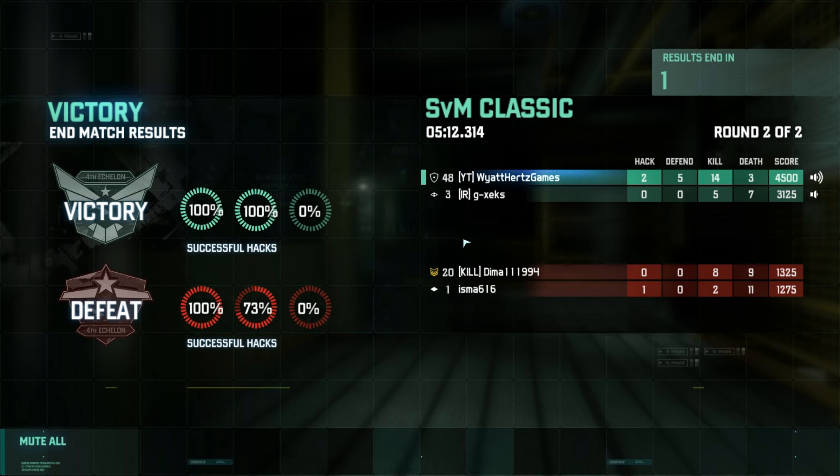Victory is ours. Two terminals to one and 73%, so they put up a good fight. Two will do. Let's take a look at the numbers: two hacks for me, five defends, 14 kills, and three deaths. Good score there with 4500. My teammate, probably a rookie player, but a five and seven certainly helped out the cause. On the other side, eight and nine for Dima - he's got some experience, he knows what's up. You can't really go by the rankings here - when you restart the single player game, your ranking on the multiplayer side would reset from whatever it was back down to one again. Isma there was certainly a rookie with his two and eleven.